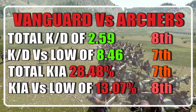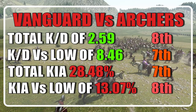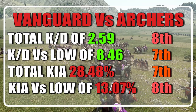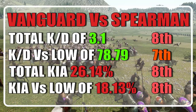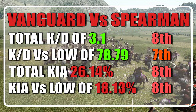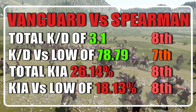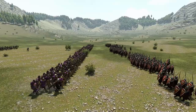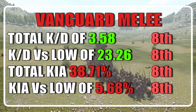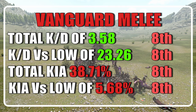When considering efficiency against archers, the Vanguard finished 7th, with two 8th places and two 7th places. They finished with a KD of 2.59 and a KD of 8.46 versus low tiers, losing 28.48% of their units with an average casualty chance against low tiers of 13.07%. Against spearmen, the Vanguard ranked 8th with an average KD of 3.1 and a KD versus low of 78.79, losing 26.14% of their units with a casualty chance versus low tiers of 18.13%.